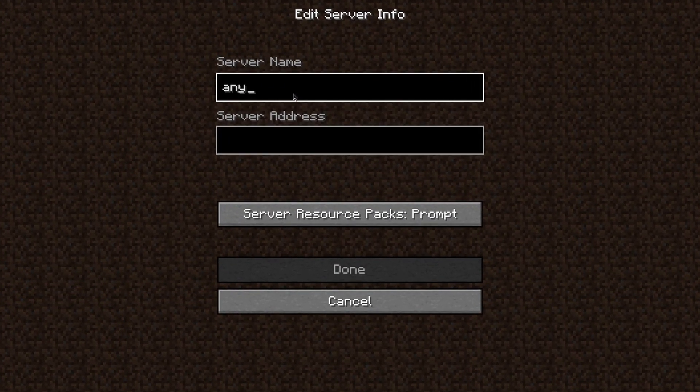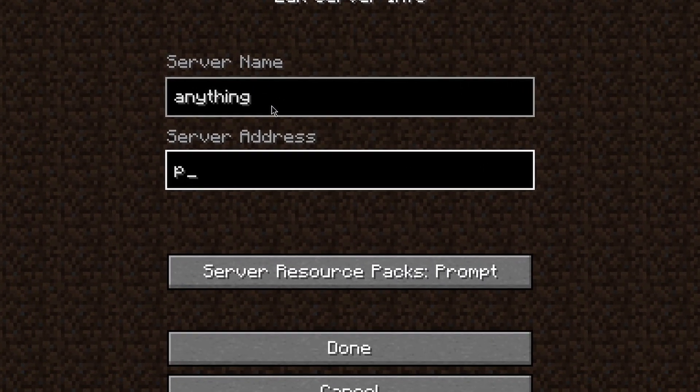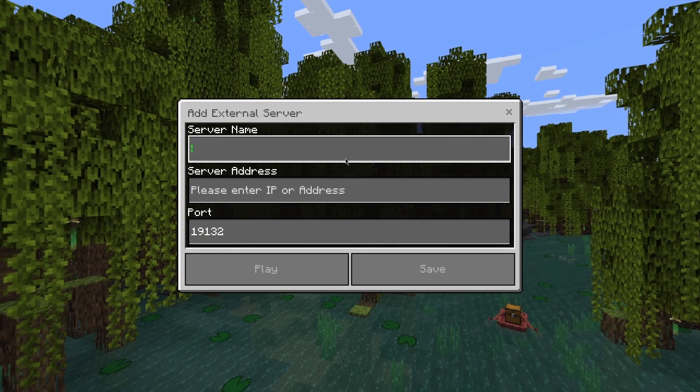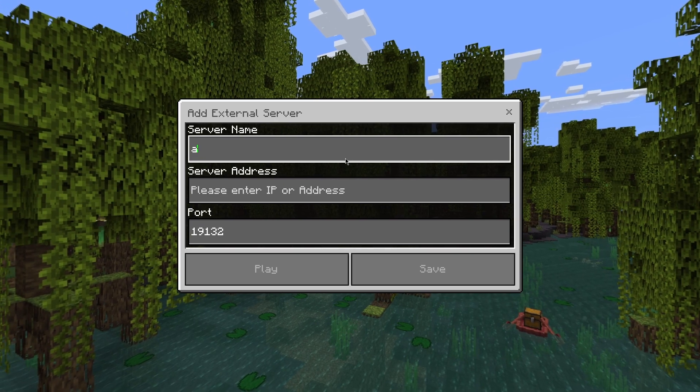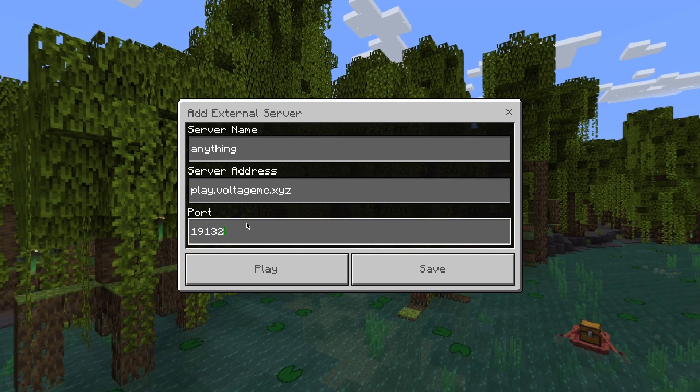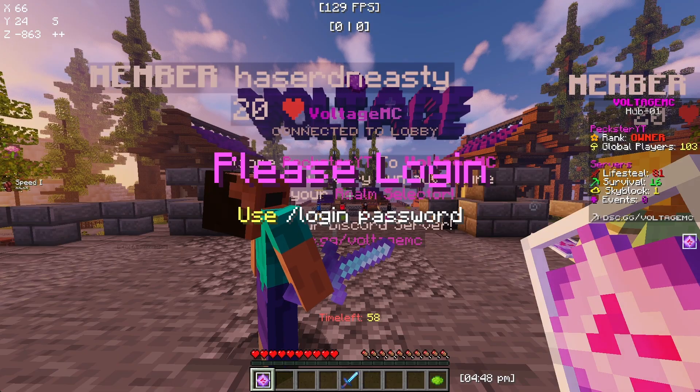If you're a Java Edition player, the name can literally be anything. The server address will be play.voltagemc.xyz. For Bedrock it's basically the same — you can put anything for the name, the address is the same, but for the port you have to put 25565. Once you've done that, you should just be in.